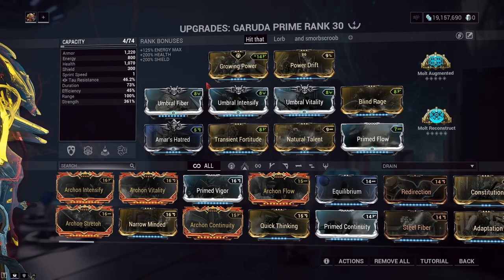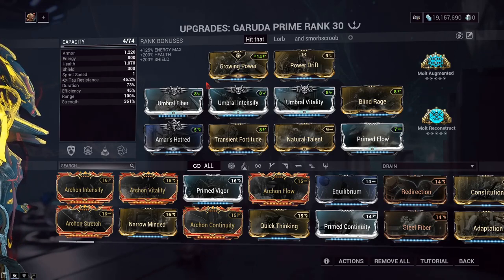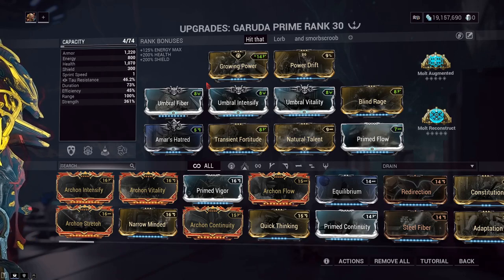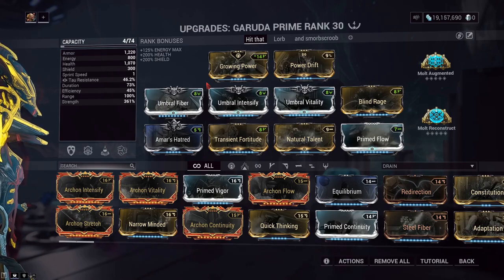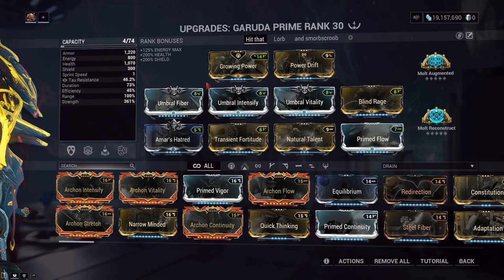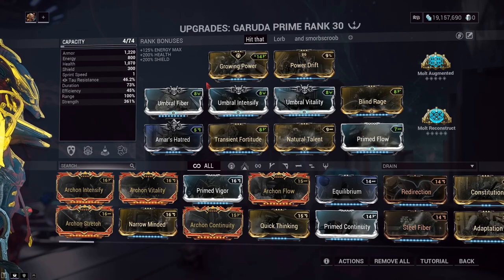Now, from first glance, I understand this looks intimidating, and honestly, investing three forma — and not only just regular forma, but umbral forma — it was pretty intimidating to me too. That's because I wanted to go completely overkill for my own enjoyment, also because I managed to have three umbral forma from my MR30 rank up test that didn't take too long ago, so it seemed like a good fit. We have an absurd amount of power strength, a base amount of range, and efficiency and duration just kicked off to the side. Because her fourth ability doesn't actually benefit from anything apart from strength. We'll be doing so many slash and viral ticks all at once that duration is not actually needed.